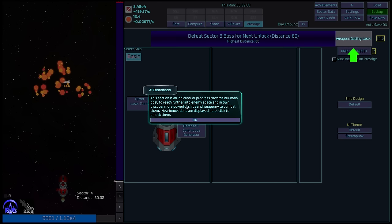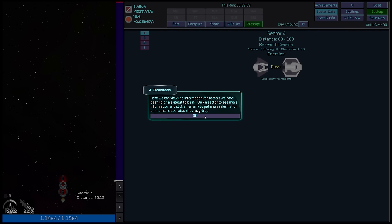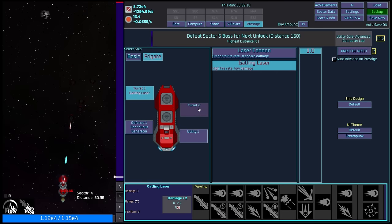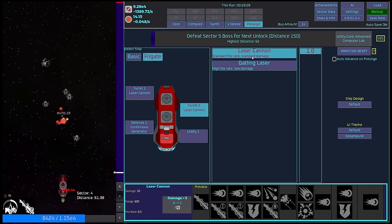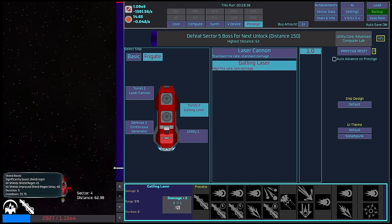Oh my goodness — defeat sector three boss for next unlock, distance is 60. We've just reached that, which is quite nice. New innovations are displayed here — we can determine the next loadout of the next ship and utilize sector data here. We can view all of the information on previous sectors. Gatling laser — very, very nice. So we can upgrade to a frigate and adjust the different capabilities of the ship. We can have multiple different slots, actually.